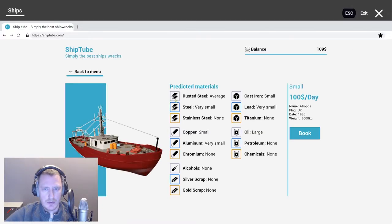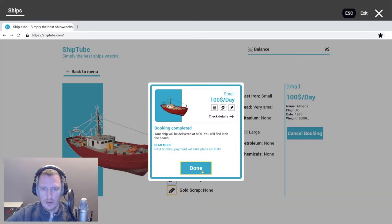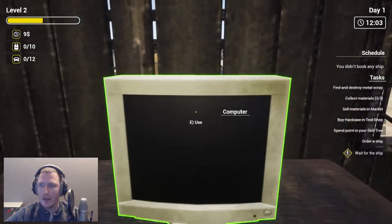Can we fix that boat or something? Rusted small shipwreck — book. Your ship will be delivered at 8, you will find it on the beach. Next booking will take place at 8. Okay!